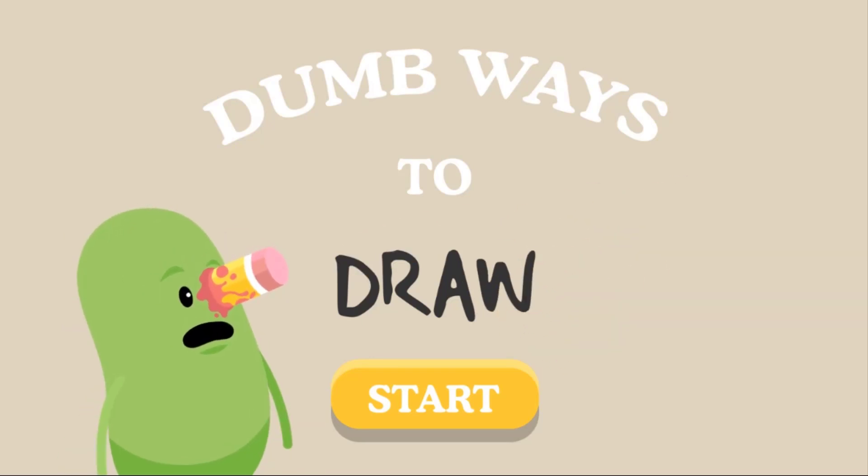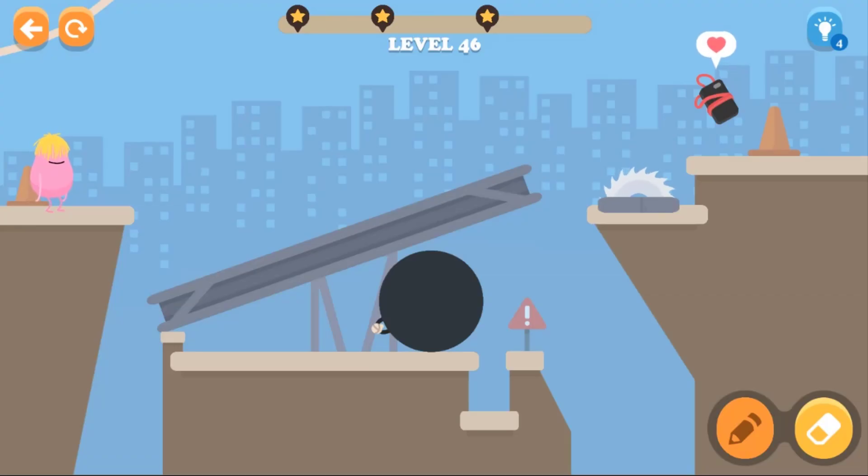Hi everyone, welcome back to Pupu Games. We are continuing playing Dumb Ways to Draw from our previous videos. Last time we started at level 45, and this time we're going to start with level 46.